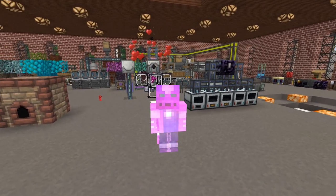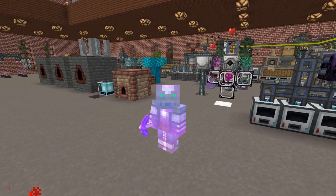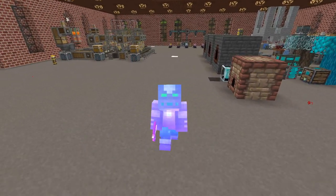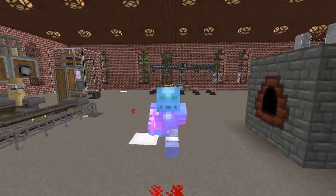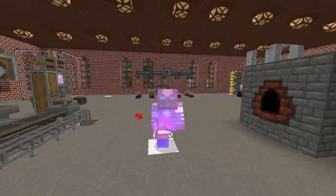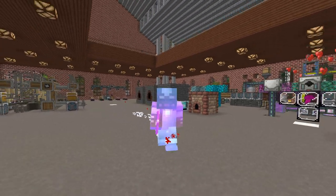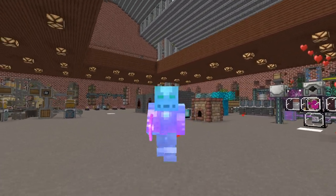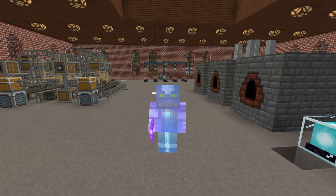Progress is happening in the factory - slowly but surely things are starting to improve. We're admittedly slowly progressing through the rest of this pack but it's definitely going to be a long-term one - we're probably still going to be playing this next year. That's the plan: we'll take it slow but I'd like to get to the end. Anyway, it's been Classic Duff, thanks for watching - we'll come back next time for some more Enigmatica 6 Expert. See ya!